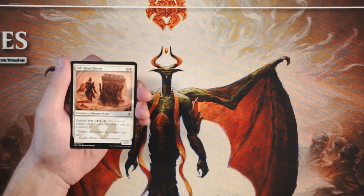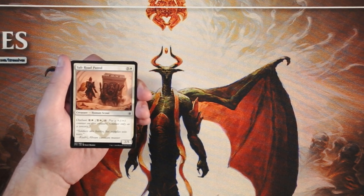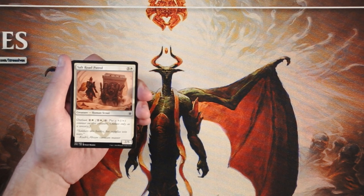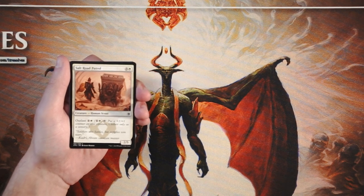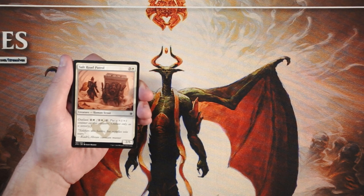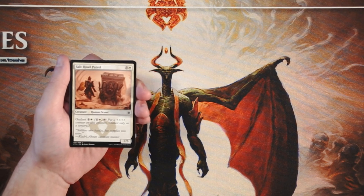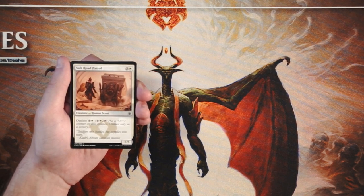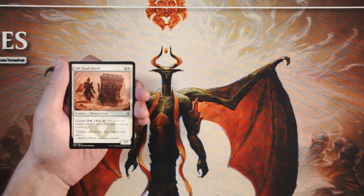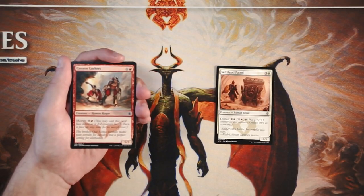Forget the ability for a moment — you're looking at a 2/5 for four right off the bat. Yes, it can block for days, but it's probably not going to kill much. What makes this card is the Outlast ability, meaning you have to sink more mana into it to make it worthwhile and aggressive. I don't love cards where a creature isn't good unless you activate the ability, so I'd shy away from this one.